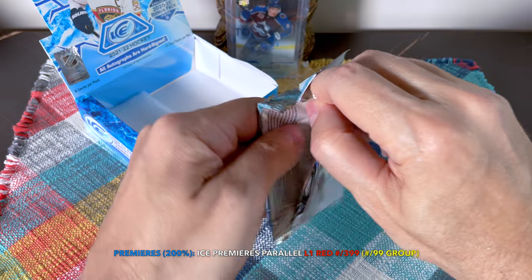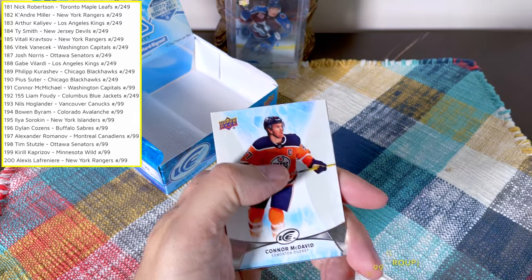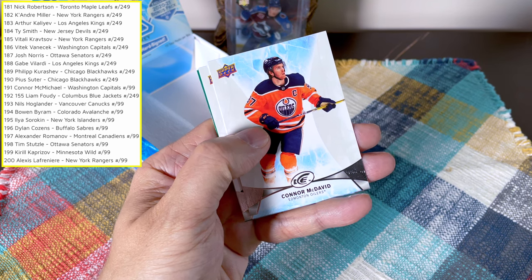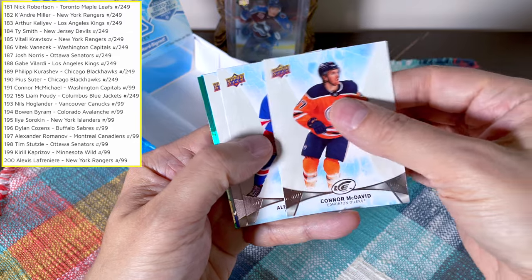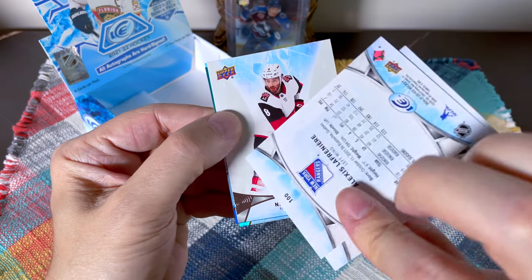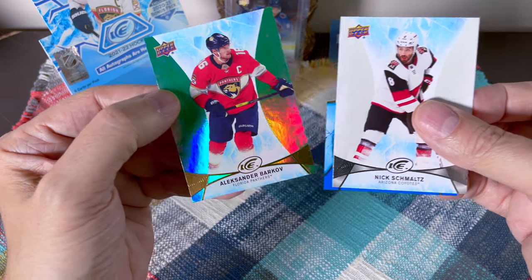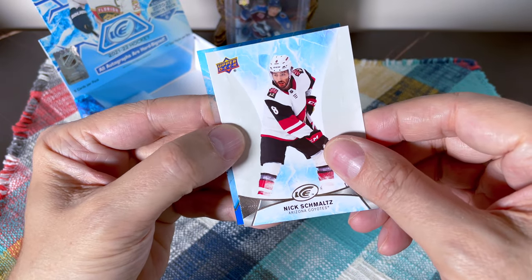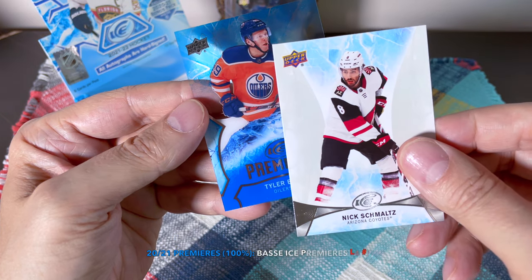Now the 2020-21 bonus pack — should have one rookie premiere, one base parallel, and three base cards. The J-Rob premiere is numbered to 999, so you can actually hit it. Cards numbered to 99 include Höglander, Byram, Sorokin, Cousins, Romanov, Stutz, Kuraly, and Lafrenière. There's a base Lafrenière, which is interesting. A Barkov parallel — one of my favorite players. And the premiere is a Tyler Benson numbered to 999.